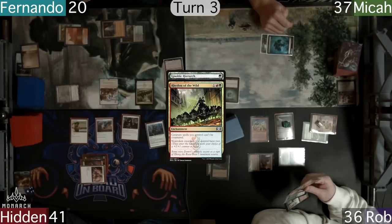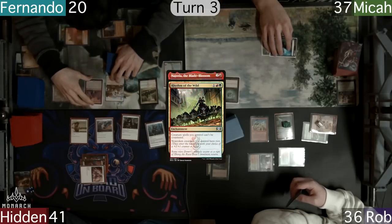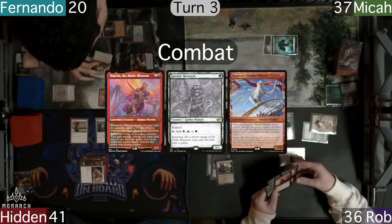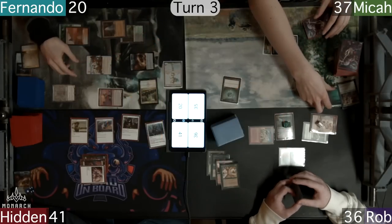With 3 mana still up, he then casts his commander, Najeela, who also gains Haste. He then heads to combat and sends Najeela and the newly created Warrior at Minsk, while the Monkey heads at Micah. Rob does have a response, as he casts a Moments Peace to fog the turn, and actually prevent the Monkey from pilfering any treasure.